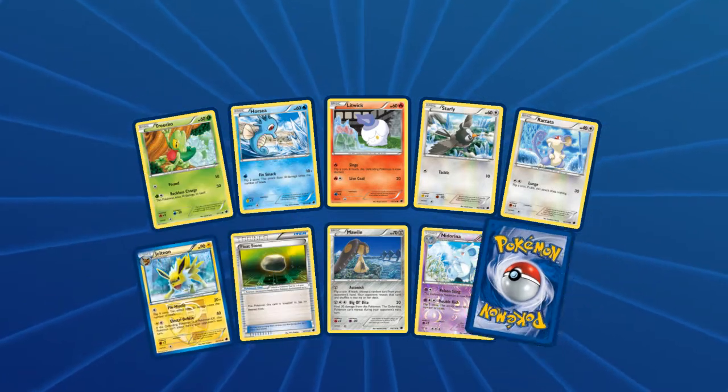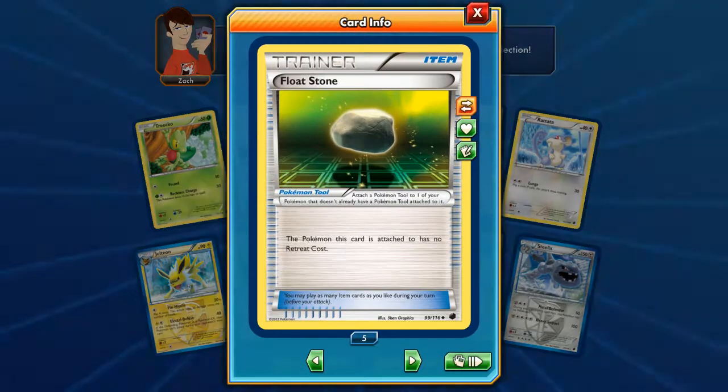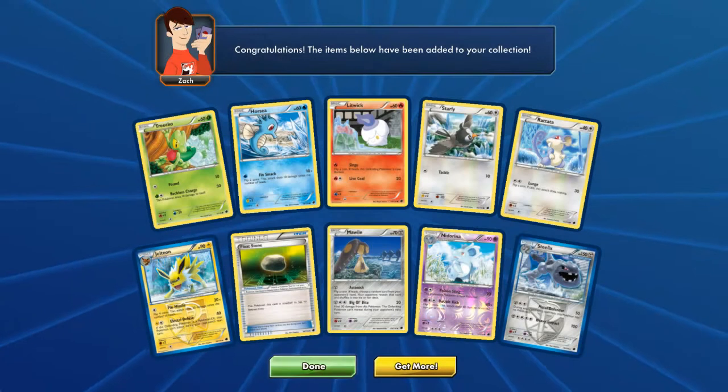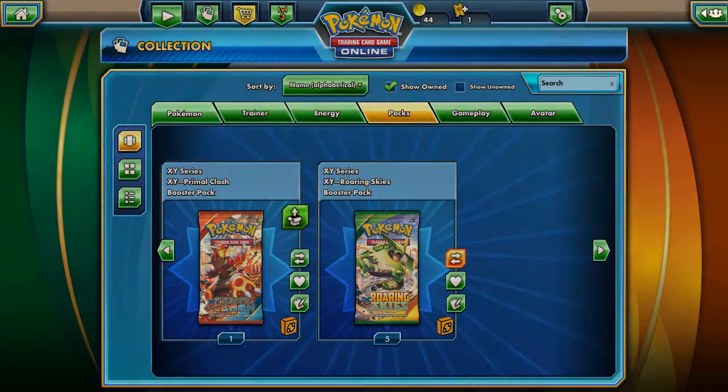Nice Float Stone, Jolteon, and the rare is a Steelix. Float Stone is a pretty playable card — the Pokemon this card is attached to has no Retreat cost. 6 more packs left, let's open the Primal Clash.